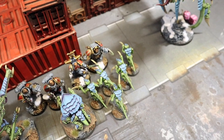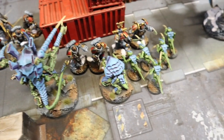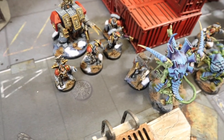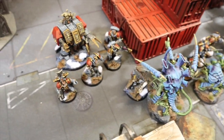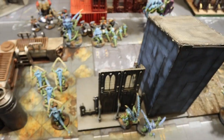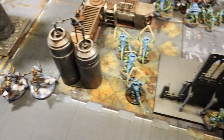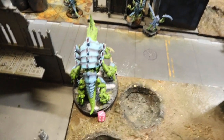In combat the Hormagaunts ran in and killed the Blood Claws down to two, but lost another five themselves. The warlord Hive Tyrant and Tyrant Guard ran in - the Tyrant Guard killed two more Intercessors and lost two to the power fist. The flying Hive Tyrant attacked Njal and did nothing, Njal hit back and did nothing - a bit of a stalemate. It's a grueling grinding combat overall, and the Tyranids have pushed me off the center again with their massed bodies. I need to do something in my turn to lower the body count.